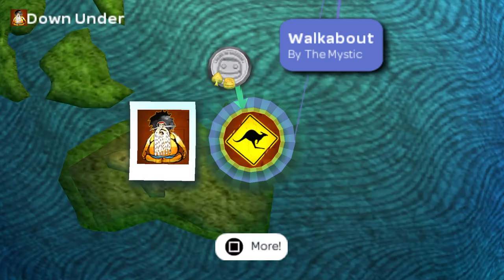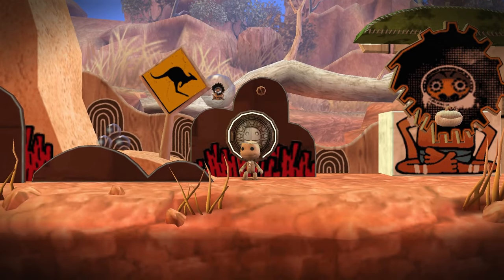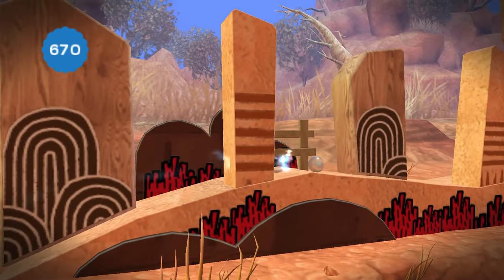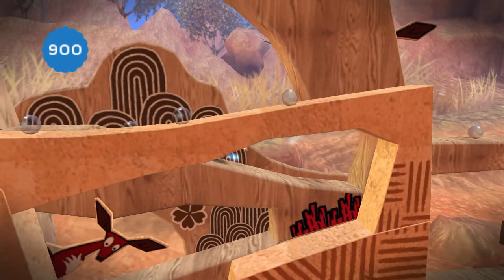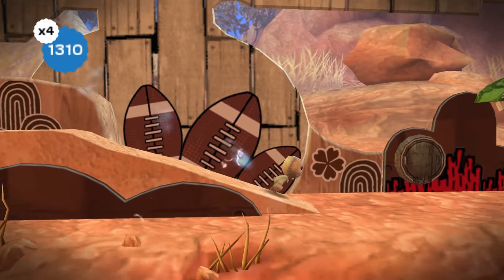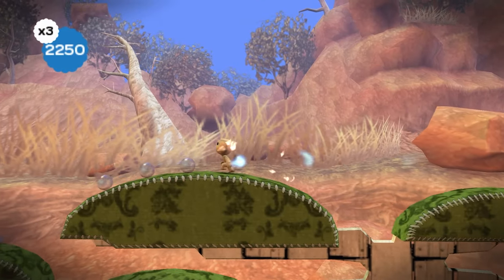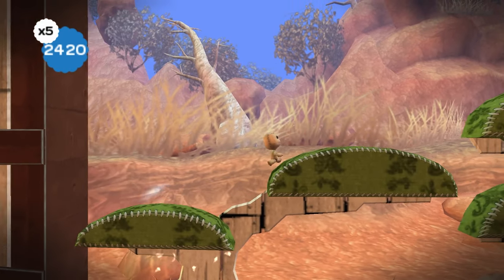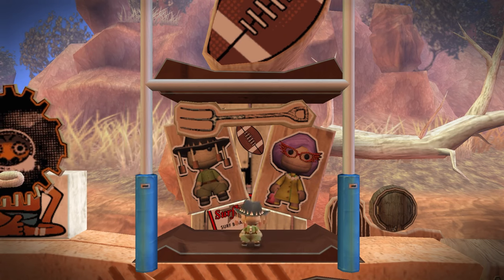The first world is Down Under, based in Australia. There is no New Zealand on this map - I checked. The first level is Walkabout, where we learn how to move around and jump. We also get to learn about some of the core level features. There are score bubbles, which are optional collectibles for your final score but they're absolutely everywhere. They're also a useful way to know which way to go. There's also a bigger kind called a prize bubble - they contain prizes like clothes, stickers you can place anywhere, or something for the level creator. Hell yeah, we got some drip - a true Crocodile Dundee.